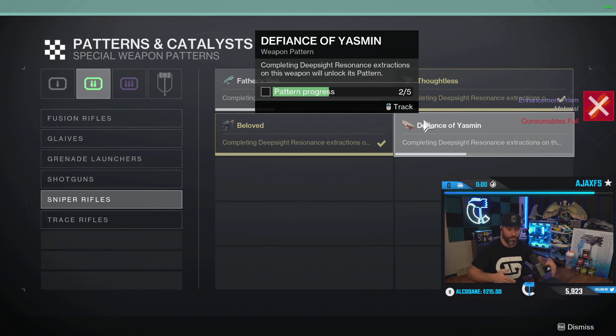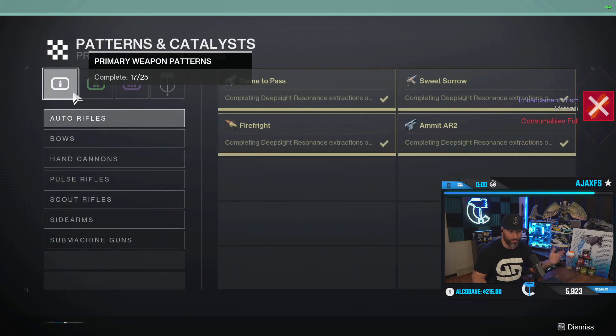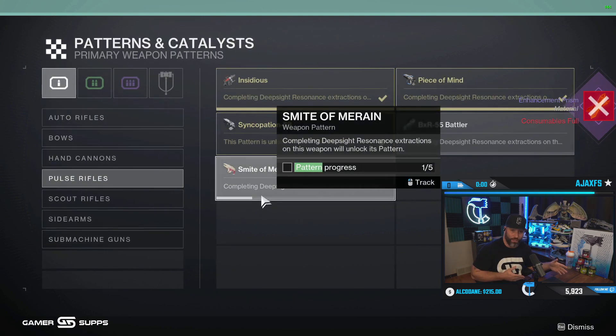So if you're looking to farm weapons and unlock the patterns — because you're like me and got screwed over on certain weapons like Smite — do the challenge, then do the Oryx checkpoint on Master and spend your spoils. Hopefully this strat helps you.